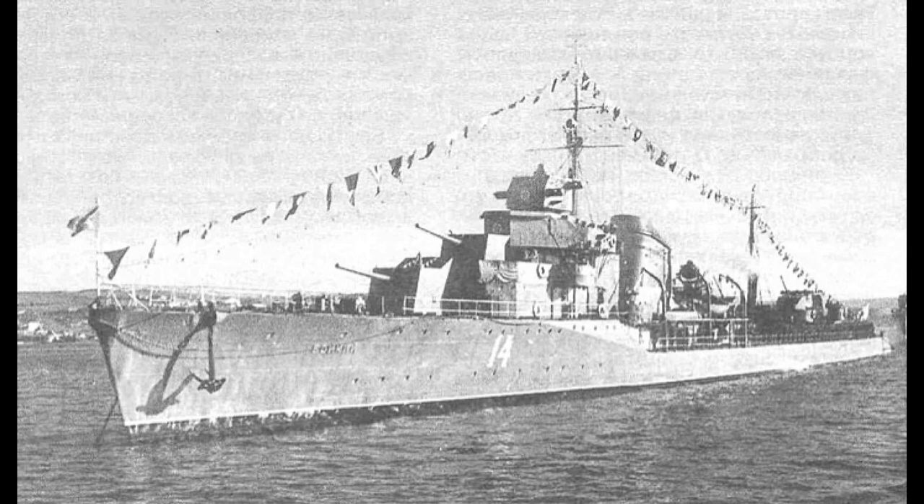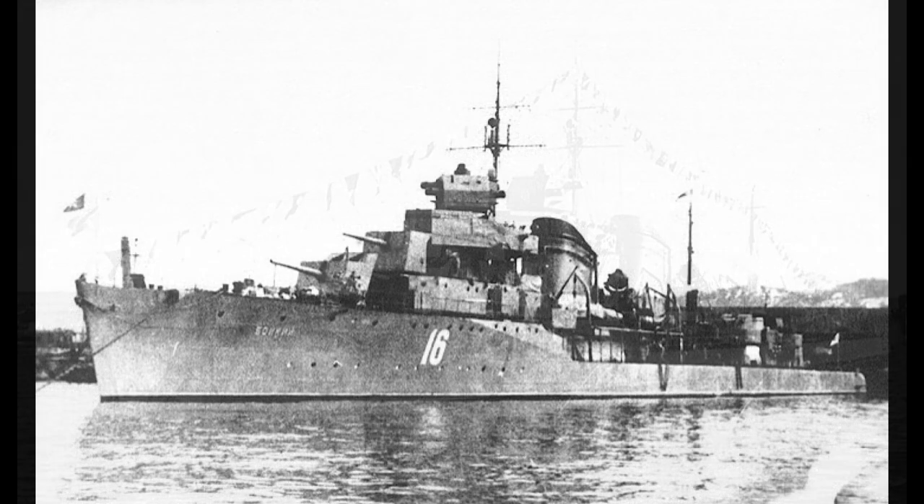This design was designated Project Seven. The ships of the Gnevny-class can also be referred to as the Sevens. Thirty-six Project Seven destroyers were initially planned, but only thirty were ever built. When completed, they were comparable to the best destroyers in the world at the time in terms of main armament and speed. However, the Project Seven destroyers did have a fundamental weakness: very weak anti-aircraft armament, which would affect them during their wartime operations.